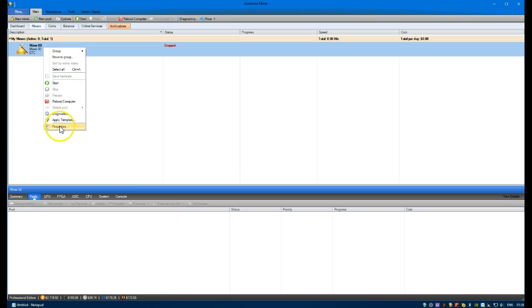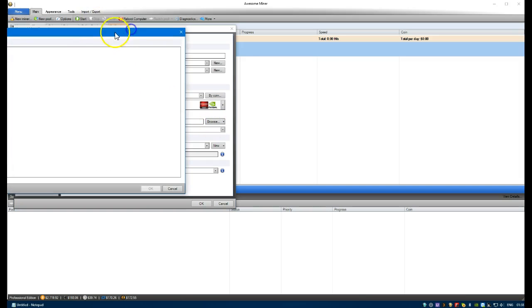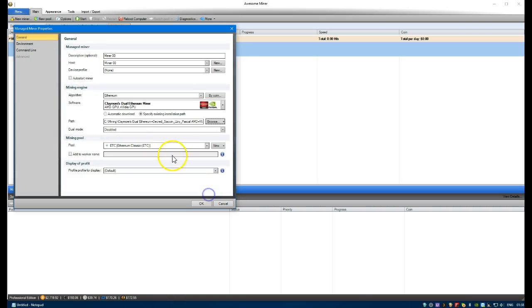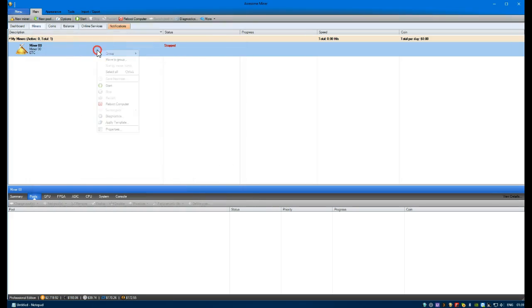Right-click on this miner and go to Properties. You can specify the installation path - click Browse and on this PC under the C drive go to the mining folder. Click OK and that should be us good to go. Right-click and you'll see the pool selected at the moment is ETC.